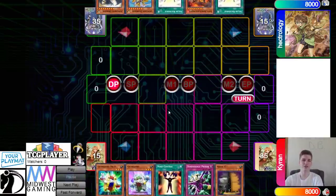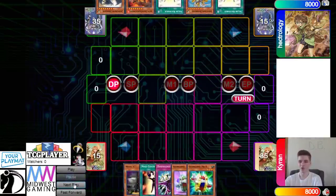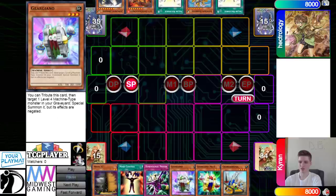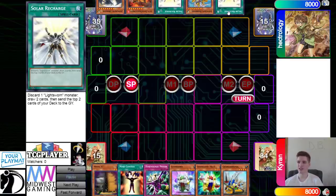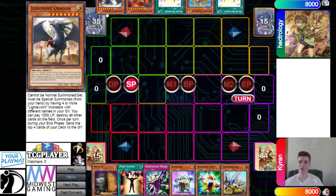They're going to go first. Opening hands we have Maxi, Mind Control, D-Prison, Girgiano, Mark 2, and Arsenal. In this format, it wasn't until after the NAWCQ that you would only draw five going first — so this format you still draw six going first. Also, there can only be one field spell up; if your opponent has a field spell and you activate one, theirs gets sent to the graveyard. The opponent has Solar Recharge, Lightray Diablo, Solar Recharge, Blaster, and Judgment Dragon — so they're on the Dragon Lightsworn deck.